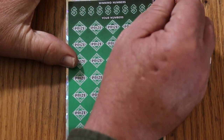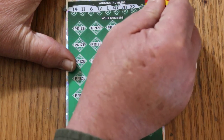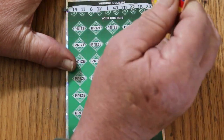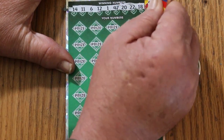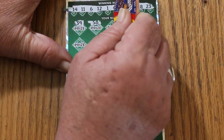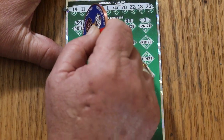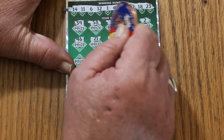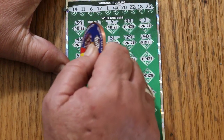That looks good. Let's see how it goes. It is also possible to get a manual win-all on this thing — I've done that once, and that was one of the $500 hits. Okay, the numbers are: 14, 11, 6, 12, 1, 47, 20, 22, 18, and 23. There's a 39, 58, 5, 44, number 2, 46, 21, 51, 29, 40, and 57.